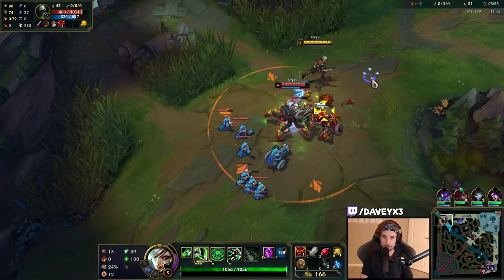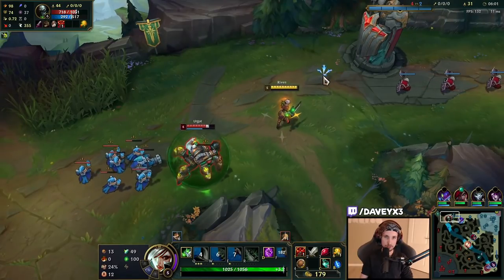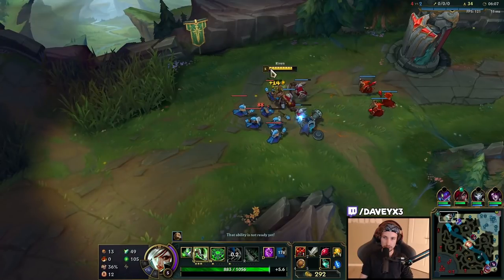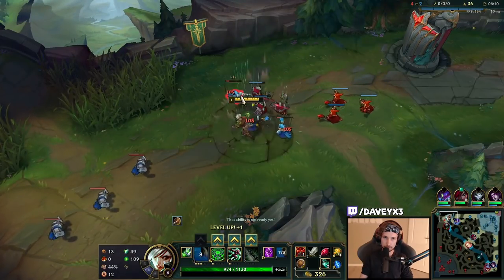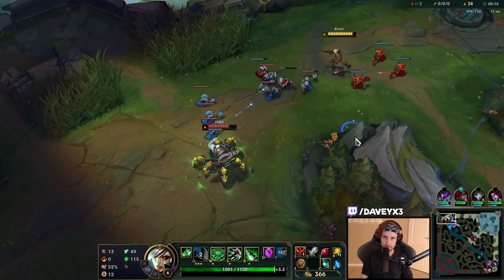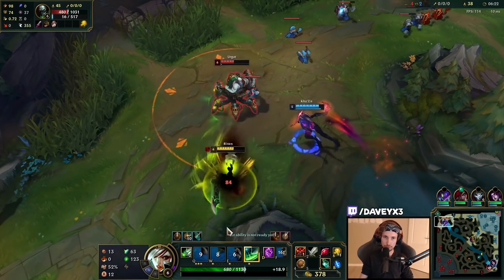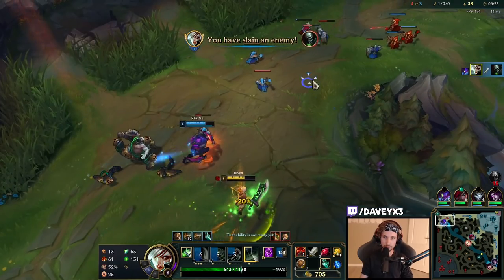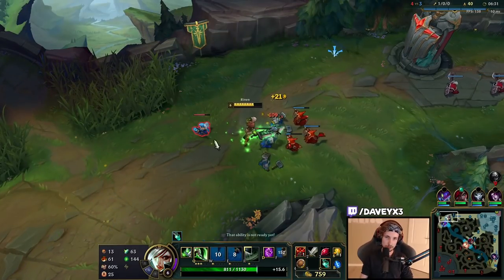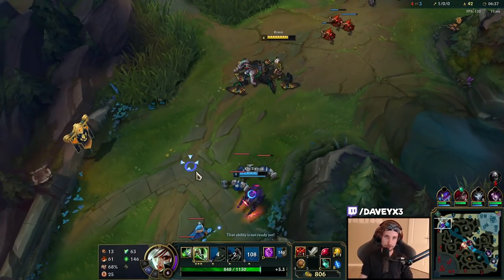Once again we're going to do the same trading pattern — short trading, trying to become as unpredictable as possible. I purposely walked that way so that Kha'Zix could deal the final damage, taking the final blow off the trade, so I could grab the kill with my ultimate without having to tank the damage.